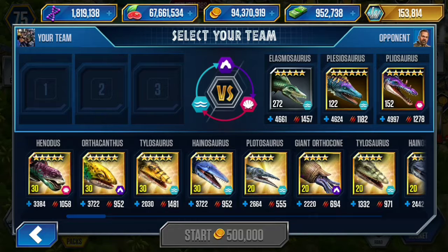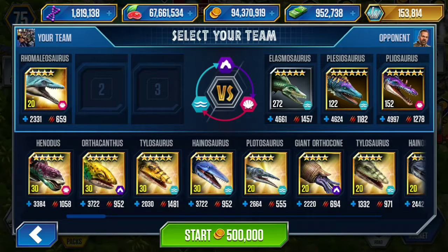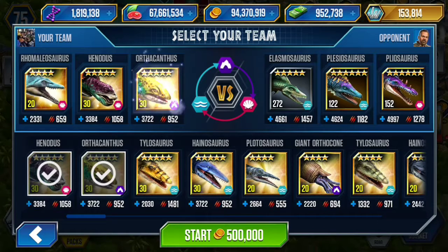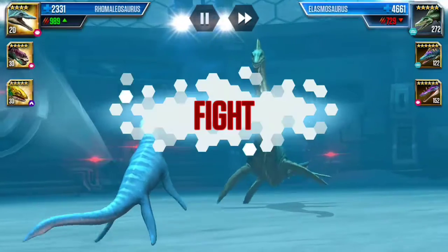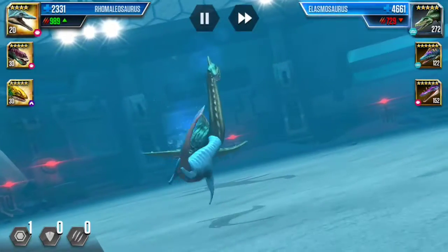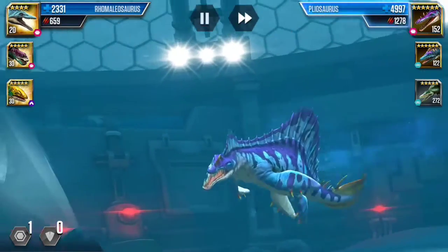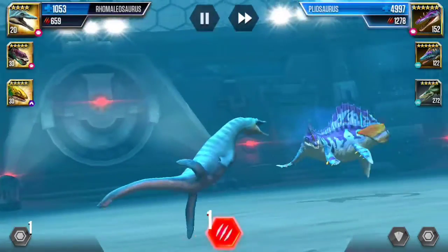Okay so we've got Elasmosaurus, Plesiosaurus, Pliosaurus. Let's start with level 20 Romaleosaurus, then Anandas, and Enid with Othacanthus. Right off the bat you can see the health is quite high, so we need to let Romaleosaurus sort of absorb the damage. We went for the attack and that took out more than half of my health.